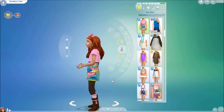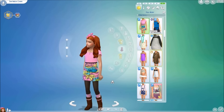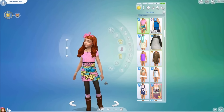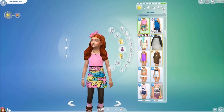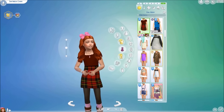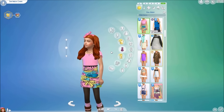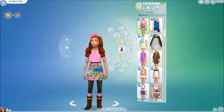Moving along, our next outfit is this dress for girls created by Natalia. You can probably see how obsessed I am with these boots and socks from Get Together, and the bow obviously. This dress comes in a few cutesy colors and I really love it. It's so abstract and colorful — it's so pink, and I hate pink, but this is cute.